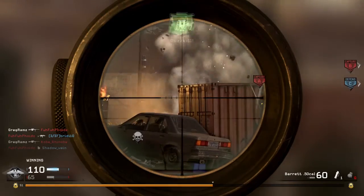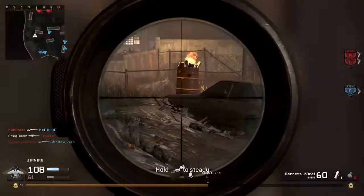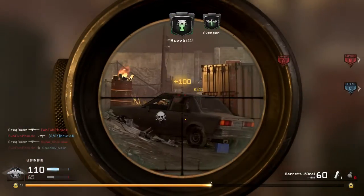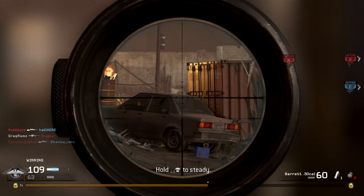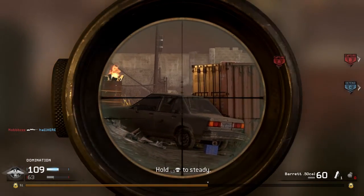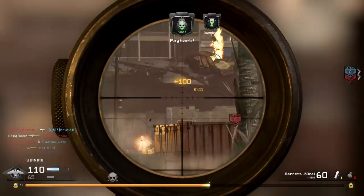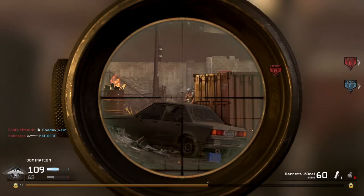That should have been a collateral! Playing this clip back, you can hear that I'm shocked it was not a collateral. I'll show you some pictures and slow it down, but you can clearly see the guy is crouched behind the first guy and I don't even get a hit marker for him, which really should have been a headshot as the second kill. Collaterals work sometimes but never 100% of the time.